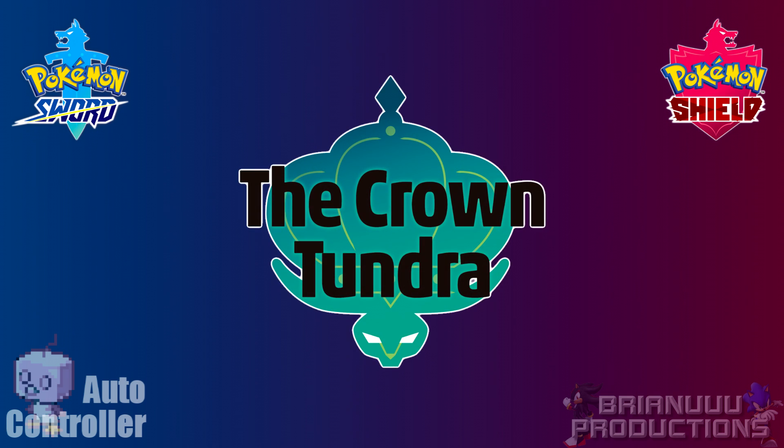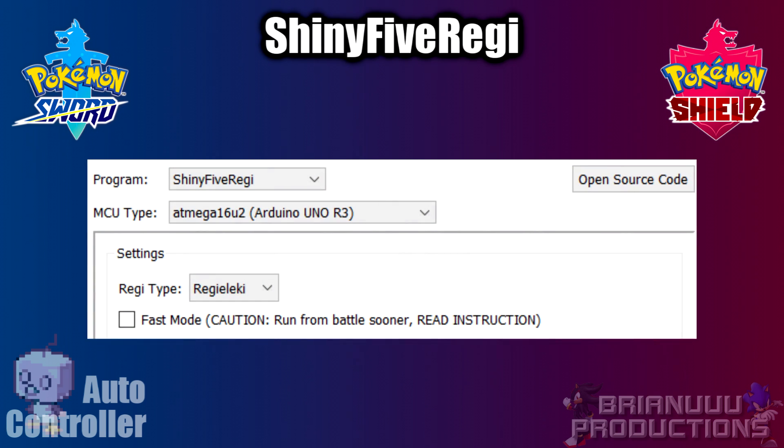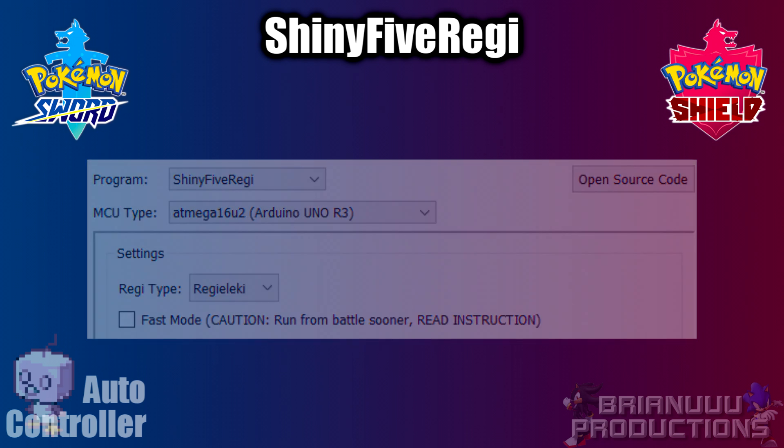Moving on to the new programs. The Crown Tundra DLC doesn't have too many things you can automate besides a few shiny legendary hunting. First we have the Shiny 5 Regi program. You have two options in the settings: which Regi you want to hunt for, and Fast Mode. I will talk about Fast Mode in a bit.